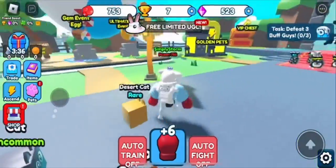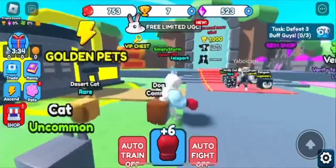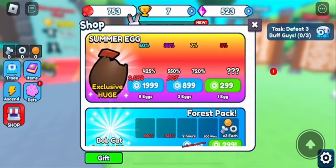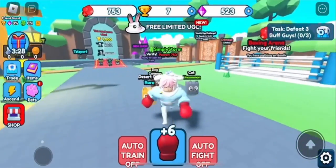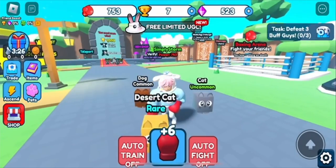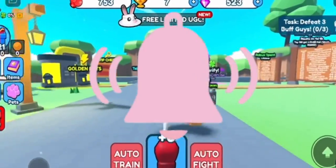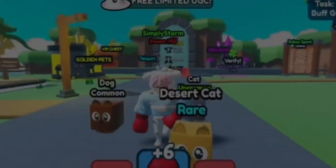Anyways, if you want the item for some odd reason — although it is cute — you can get it. It'll take some time. Complete all three of the tasks to get it. I have one more video coming out after this and then I'm going to chill. You can hatch pets, do whatever you want to get it. Make sure to leave a like and subscribe, and don't forget to turn on notifications. I'll see you guys in the next one.